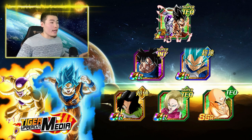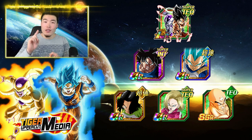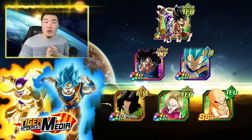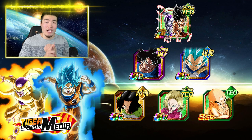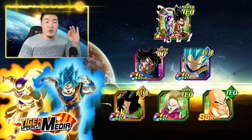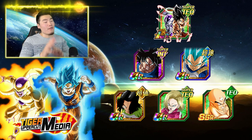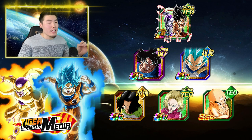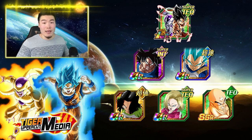To recap, we have LR Goku and Frieza, UI Goku, Super Saiyan Blue Evolution Vegeta, Physical Android 17, Tech Android 18, and Tech Tien for the optimal team. If you have all those units, then congratulations — you currently have the best team you can possibly make with the Representatives of Universe 7 category. But if you're a global player, or you're just missing some of these units on JP, then here are a list of 10 substitutes that I picked out that I think are still awesome for this team.